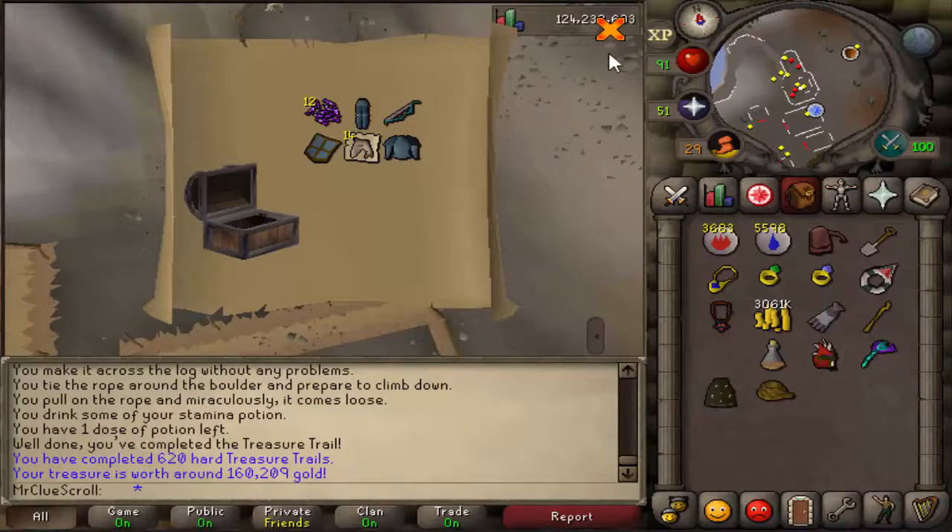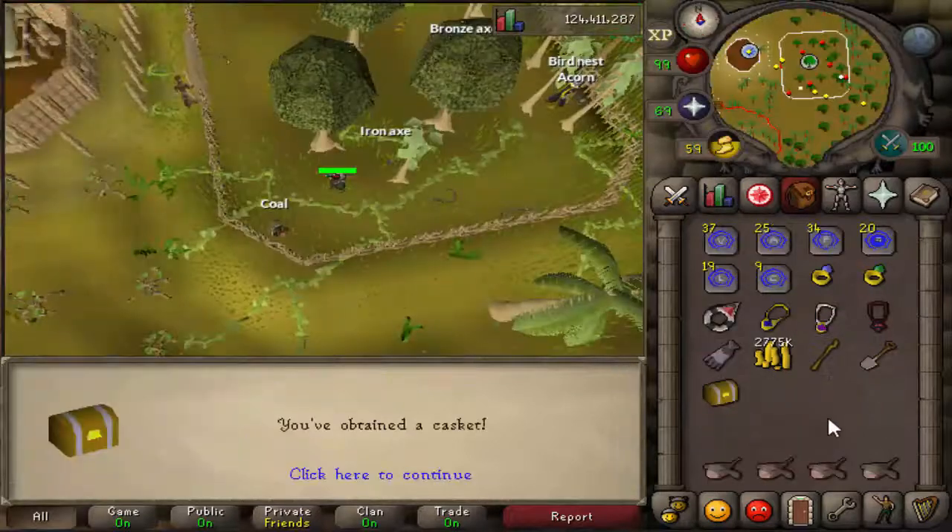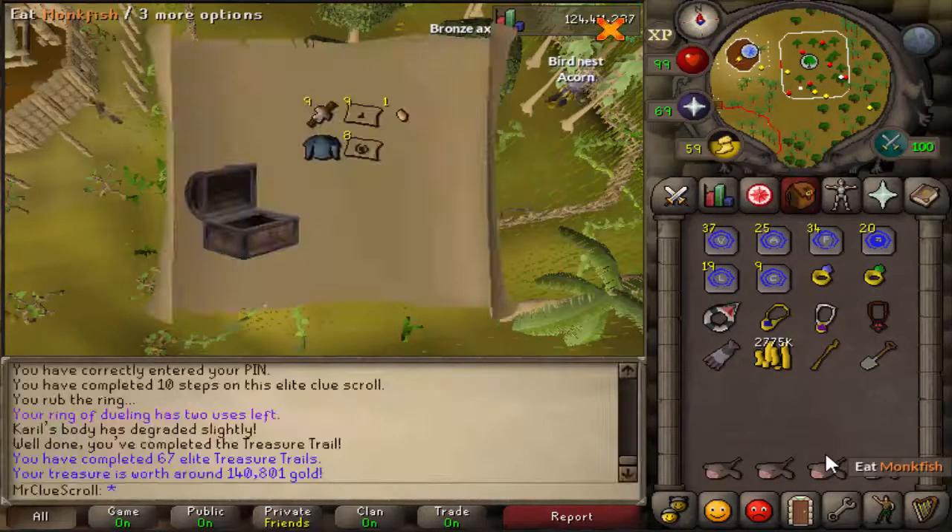More clues — it's actually not that bad of a hard clue scroll. Here we go, we got this clue from abyssal sire — what do we get? Wow, let's not talk about it.